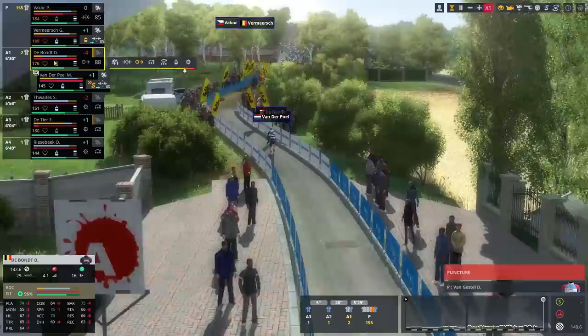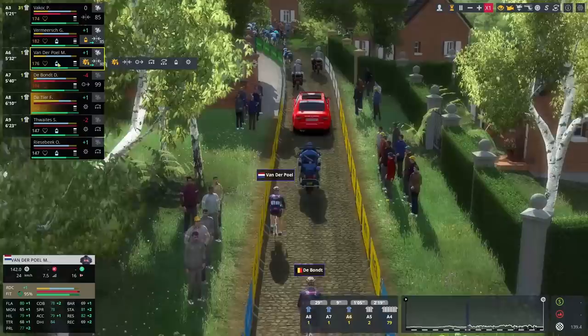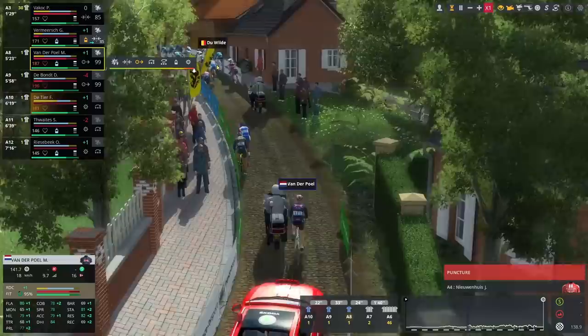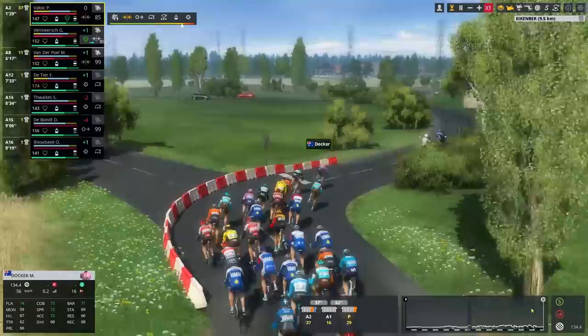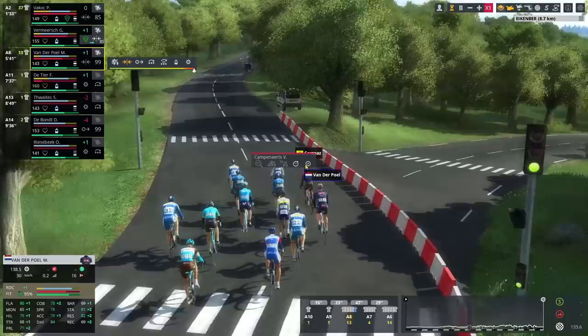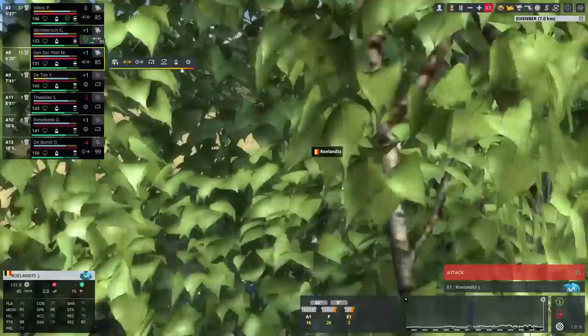It's absolute chaos — guys have been dropped, we're coming up to the Oude Kwaremont, and there's no breakaway left because they've been destroying the tempo trying to keep Van der Poel behind. We're even going to struggle to get on here. This is a pretty perfect example of the new AI: 29 riders left at the front because Matthew Van der Poel punctured, dropped two minutes, and they just wouldn't let him back in. His race is now done.